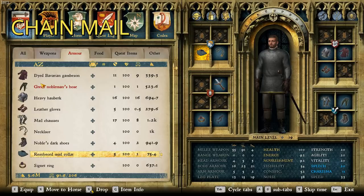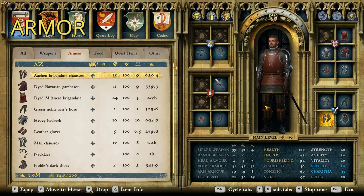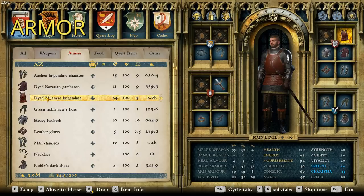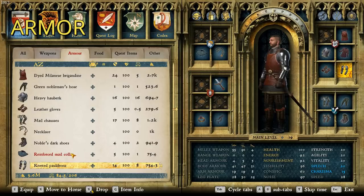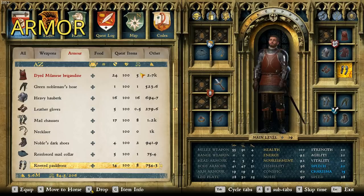Now let's see what armor he wears. For armor we can be sure he's wearing — because it's what he's wearing in the pictures, videos, and everything — we have the Aachen brigandine trosses. I went for the slightly lighter ones with the little red fringes because I'm pretty sure this is exactly what he's wearing. Then we have the lighter red dyed Milanese brigandine and the riveted pauldrons. There are two variants of riveted pauldrons — darker ones and lighter ones — and I'm pretty certain the darker ones are the right ones he wears. So that's the outfit.